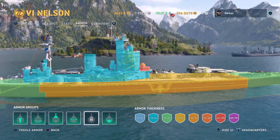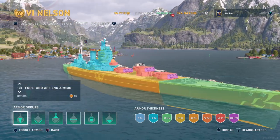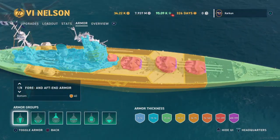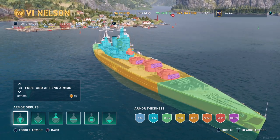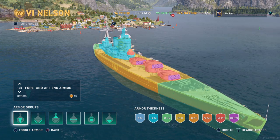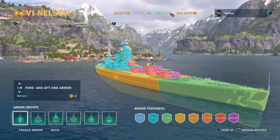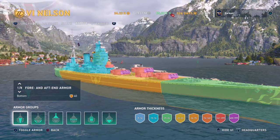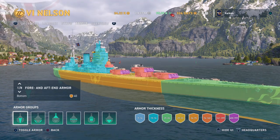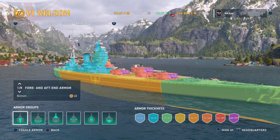You can see just how valuable this armor viewer is. It gives you vital information like the location of the citadel, the thickness of armor on key parts of the ship such as the bow and stern, the side plating, the deck, and the superstructure. If you take the time to study this and know how to calculate overmatch using the 14.3 multiplier and HE shell penetration, this armor viewer can tell you a lot about how to protect your ship and where your shots are best placed on enemy ships.